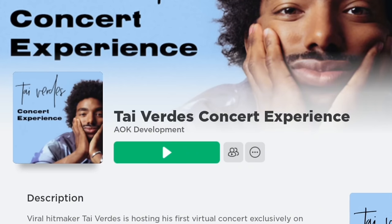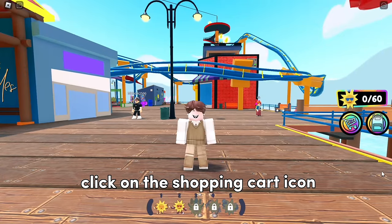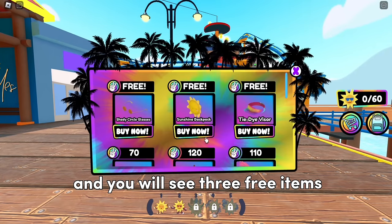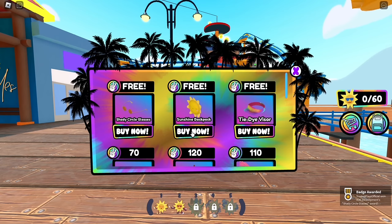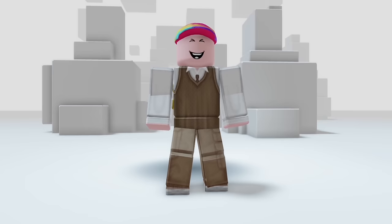Join this game — it's called Ty Verdi Concert Experience. Once you're in the game, click on the shopping cart icon and you will see three free items that you can claim one by one. Now you already have all of them — as you can see, they are very easy to get.